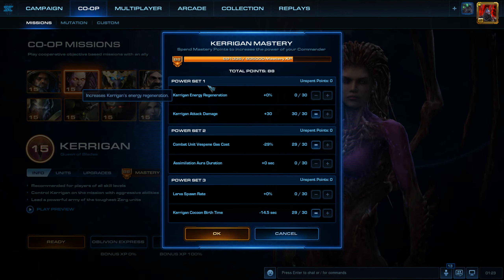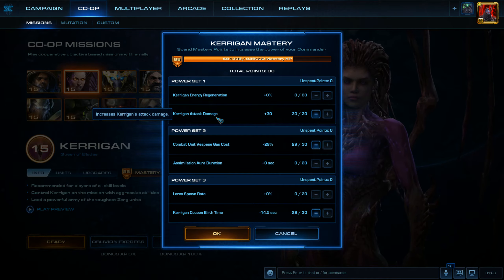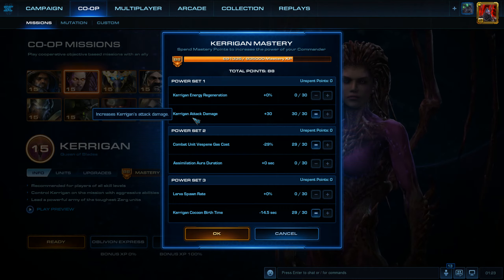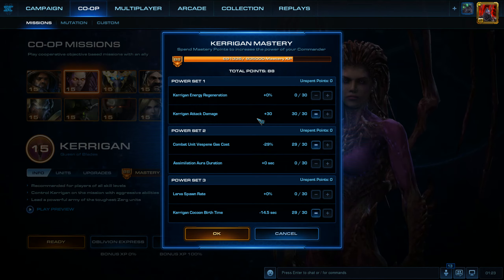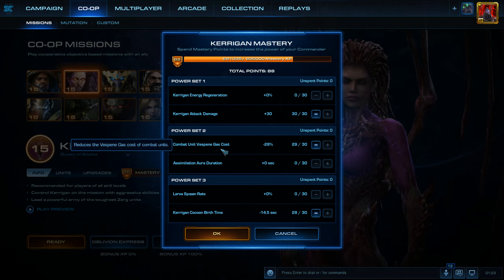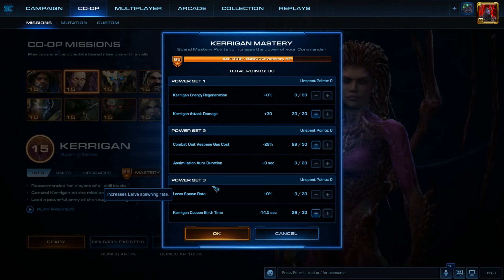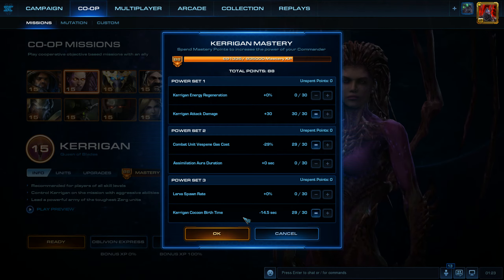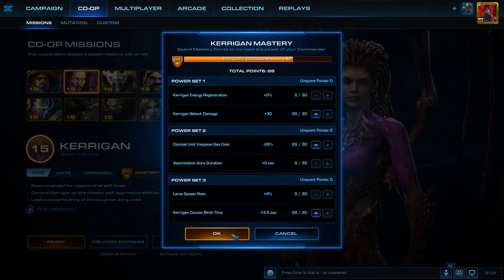For Power Set 1, we've got everything in Kerrigan Attack Damage. I talked to Valtour about this and tried it myself — I believe this is actually the better way to go, especially against air units. Kerrigan does a lot more damage and can handle them better. For Power Set 2, we've got everything for Combat Unit Vespine Gas Cost Reduction. For Power Set 3, everything in Kerrigan Cocoon Birth Time, which is reduced as well.